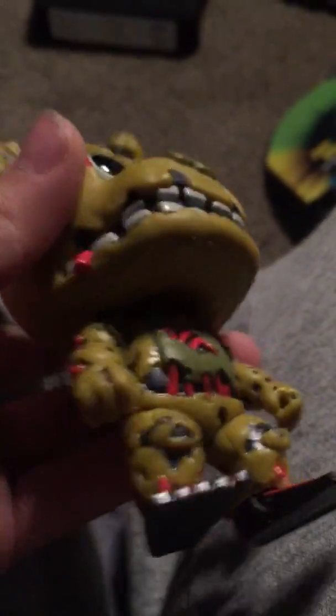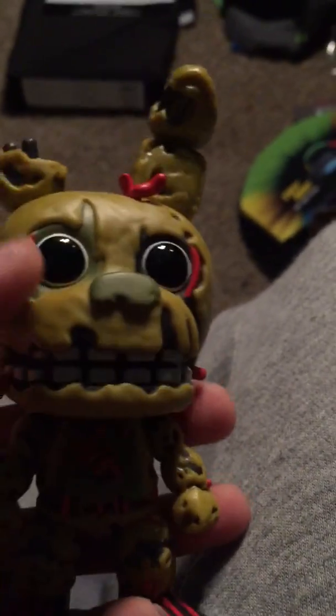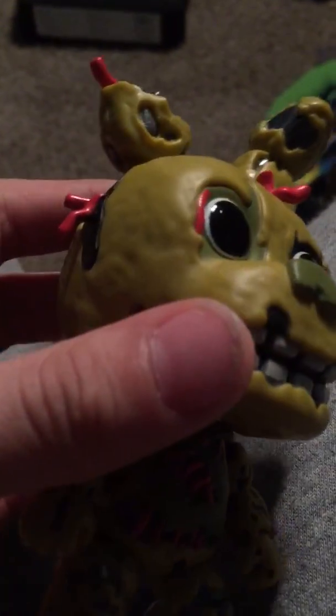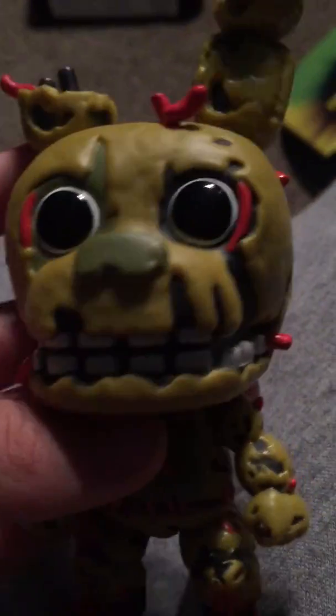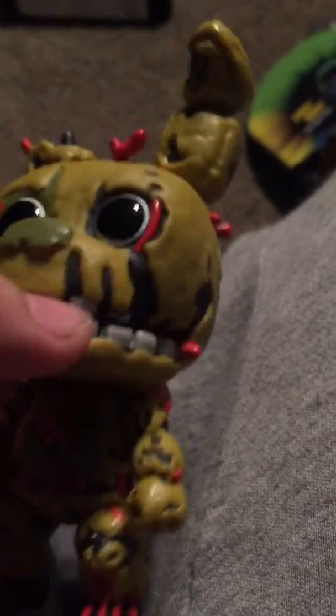This is another one from Five Nights at Freddy's and he is Spring Trap. Spring Trap is basically the purple guy — if you don't know what that is, I suggest you search it up. He got trapped in this suit, it's a Spring Lock suit, that's why he's called Spring Trap. That's why his eyes look kind of weird, because they're bulging out. I don't know if you've seen that gif, but he pops his head out of the suit. In my personal opinion, I think he's one of the creepiest animatronics in the game — it's easy to defend him, but he's kind of creepy.